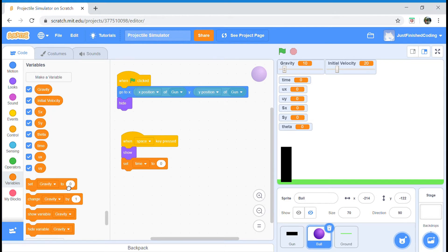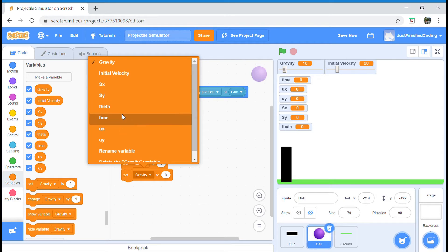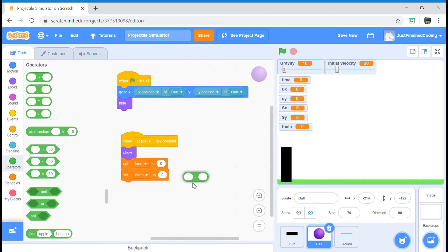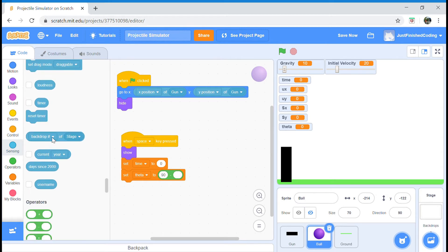The next thing is to set our angle — this is important. Our reference line is the ground, so if we want the sprite pointing straight up to be 90 degrees, we set theta to 90 minus the direction of the gun. Head over to your sensing category, grab 'direction of gun', and that gives us our theta.